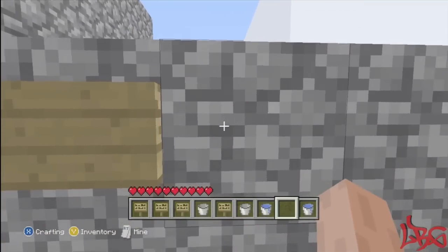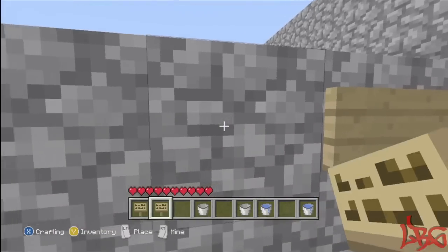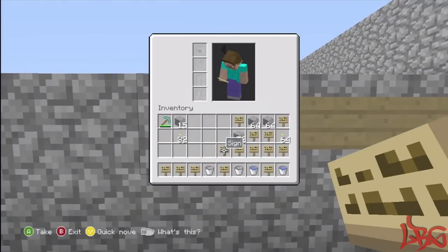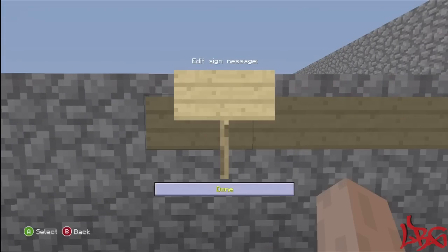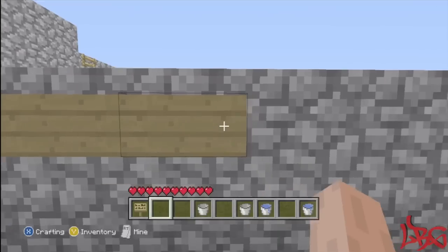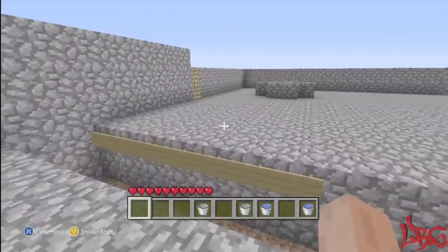I'm just gonna make one row to show you how to make it, and after that I'll jump on easy and show you what it does. This is really helpful if you're looking for an infinite supply of arrows and strings — this is the best way to get that unlimited supply. Zombies, spiders, creepers, skeletons — everything constantly spawns on this thing.